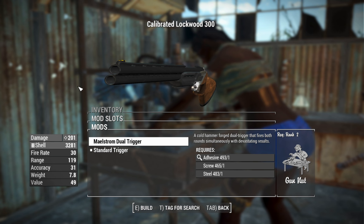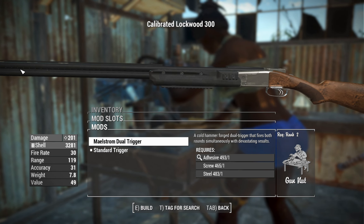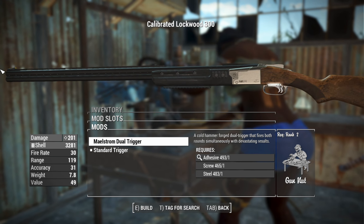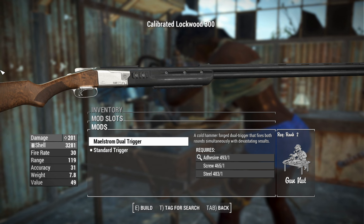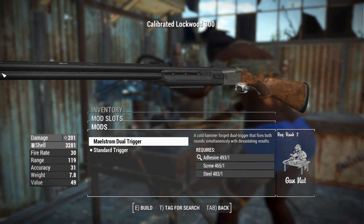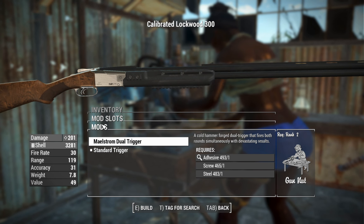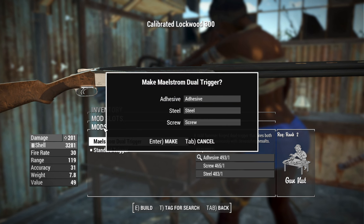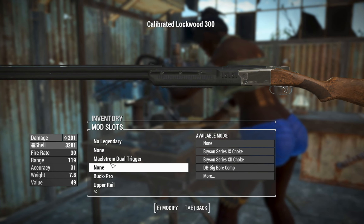The trigger system can be replaced with a Maelstrom dual trigger. Basically, this makes you fire both shots at once, or rather it fires the two shots in very quick succession to maybe increase your DPS. There are ways to subvert that — you can get around it by firing in third person and it'll just fire one shot, or if you fire in VATS it'll just fire the standard one at a time. It requires Gun Nut rank 2 and a couple of components to put that together.